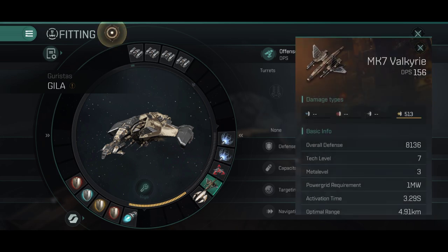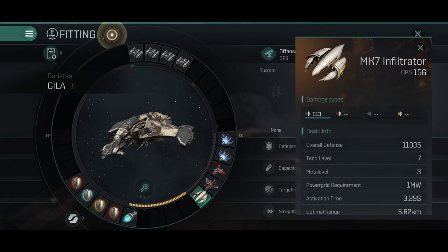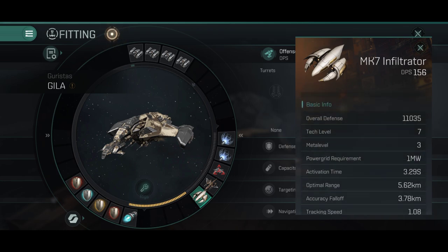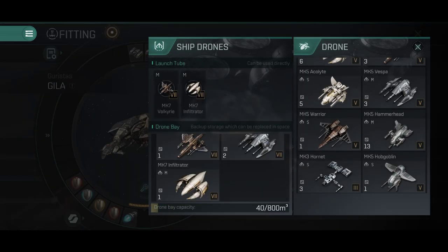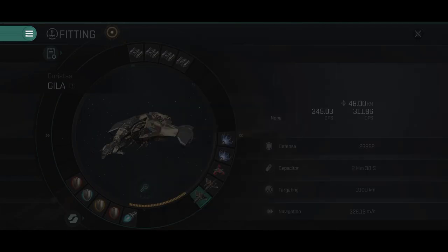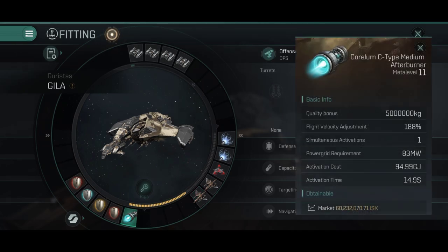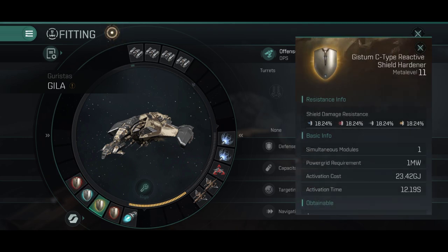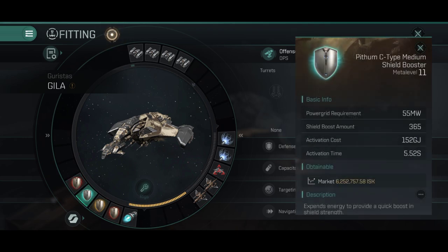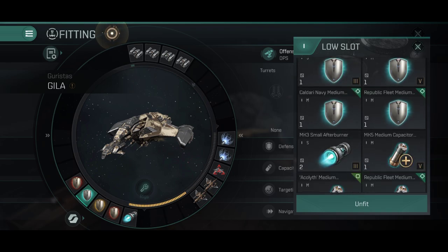In the medium slots, I have dual webs and one target painter. For the drones, things are going to be interesting when the faction drones are released — this ship will truly shine then. At the moment, the tier 7 drones are the best available. Very soon tier 7 will be replaced with tier 9, and hopefully after tier 9 we will get faction drones, which will improve the DPS of this ship by a lot. In the low slots, there are two invulnerability fields, one reactive, one shield booster, and one afterburner.